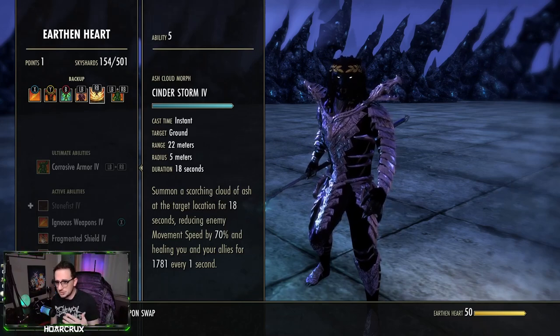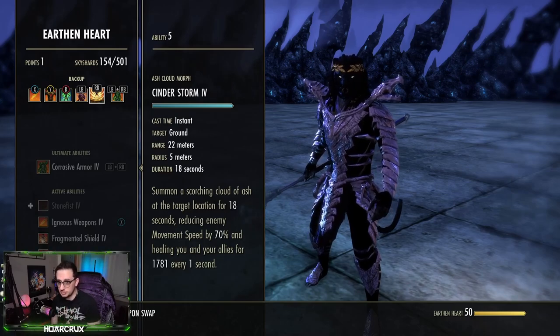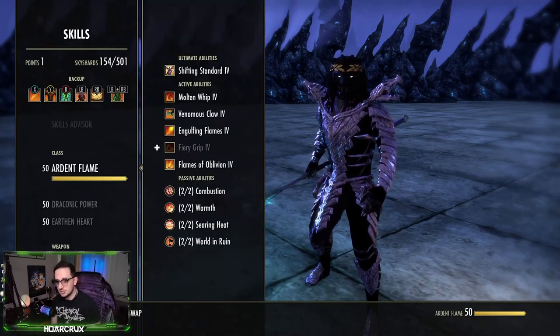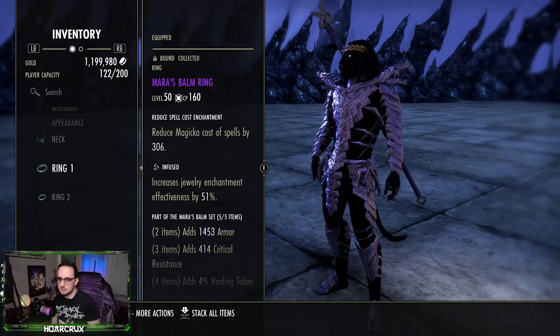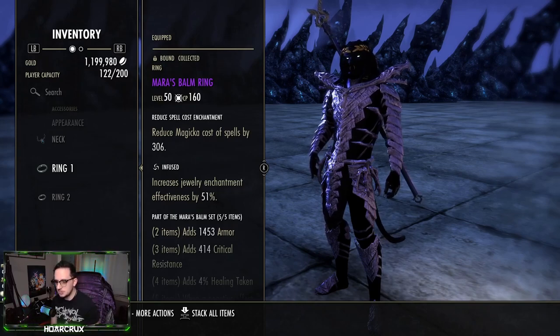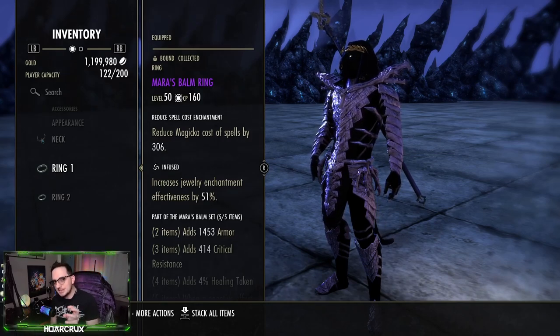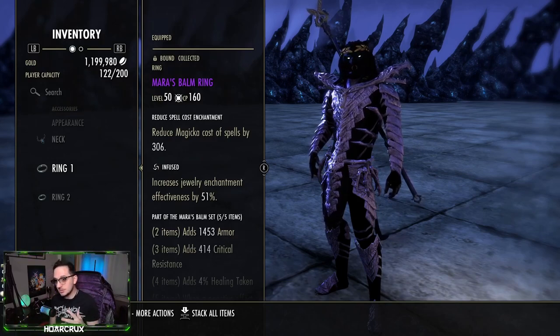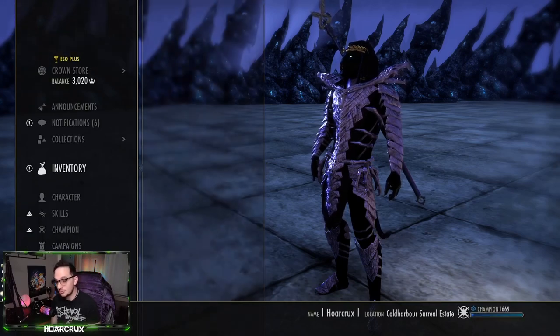With Cinder Storm, this will naturally cost a lot — probably around 350 magicka per second to maintain, which is a huge hit on your magicka pool. What you can do is add cost reduction jewelry enchants. I have two infused cost reduction enchants, reducing the cost of all my magic abilities by approximately 306. To make it completely free you can put two on, but ideally one is enough to bring it to a negligible cost. Cost reduction is additive, not multiplicative.